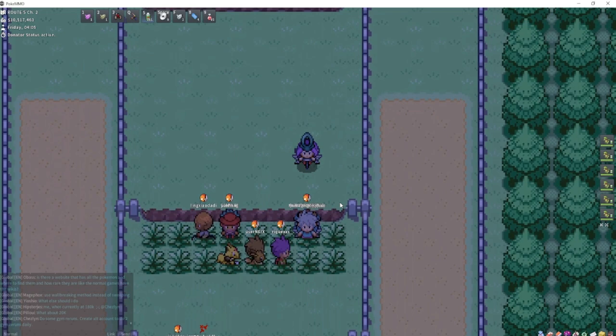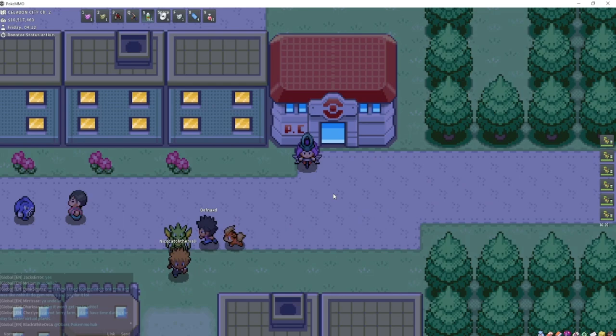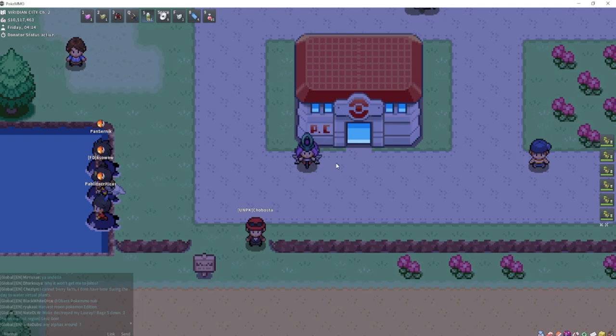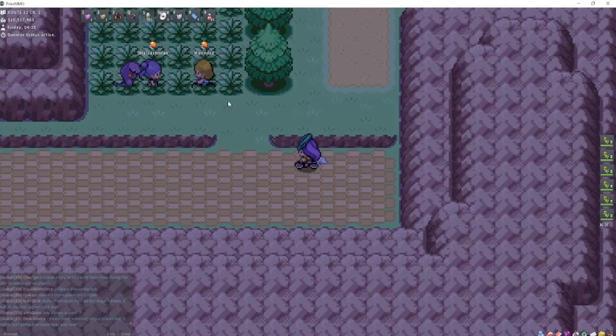The best spot to catch Psyduck is going to be in Celadon City right here — go to the left and right in this water. I think we all know where to catch Mankey, but in case you didn't, go to Viridian City and to the left — in this grass right here, you'll find Mankey.